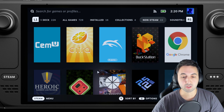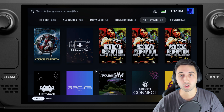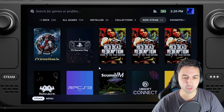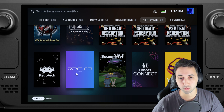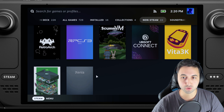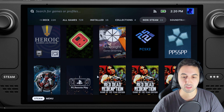Hello everyone, I'm Santiago. Today I'm going to be testing Red Dead Redemption on Steam Deck. It's not natively on PC, so we need to emulate it, and we have three options: RPCS3 for PlayStation 3, Xenia for the Xbox 360 version, and Yuzu for the Switch version, which is the one I had the most faith in.